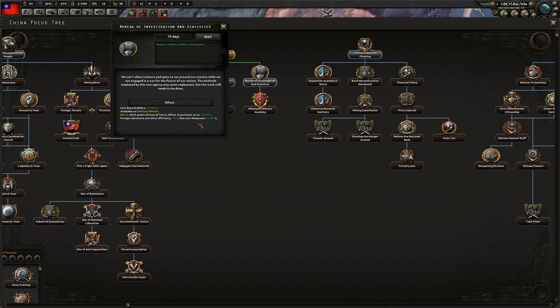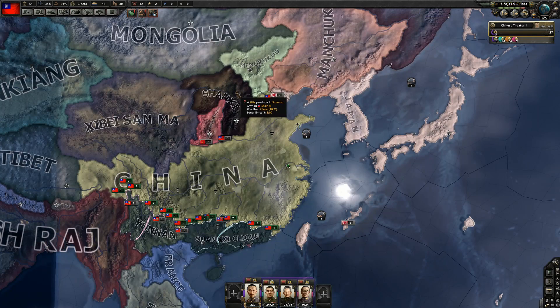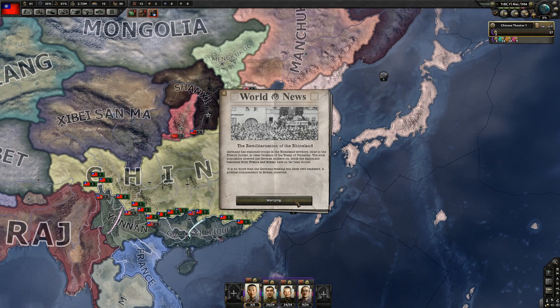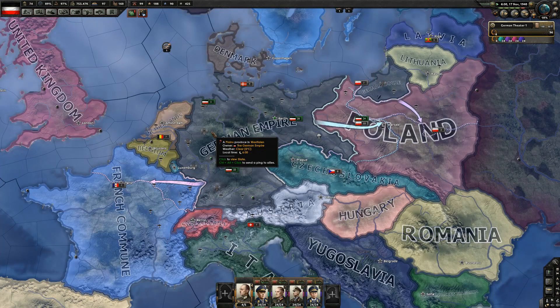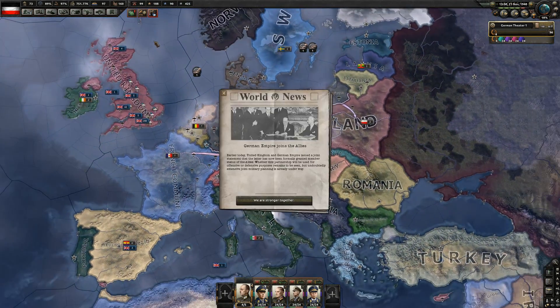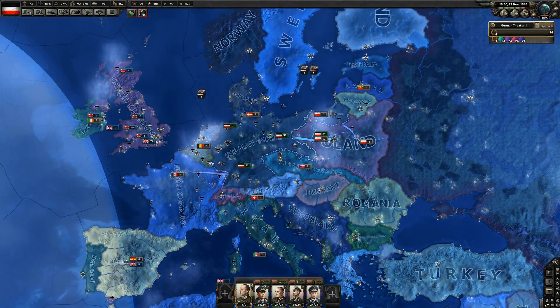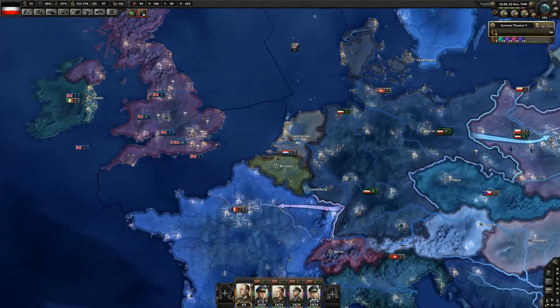Which brings me to my concern with this expansion. I fear that even with all the new flavor for China, Germany, and Japan, this expansion doesn't bring enough to the table to keep players captivated in the long term, especially at a price tag of $20. Sure, the new alternate history focus trees and the decisions are great, but I'm concerned with how you — the player and consumer — feels after having played several campaigns trying out all the different historical paths, alternate decisions, and focus trees. What happens then? For China, Japan, and Germany, I definitely didn't play down all the historical paths and focus trees and alternate history scenarios, but to do so wouldn't probably be all that difficult. And in the time that it would take to do so, I fear that I wouldn't get my money's worth for $20.